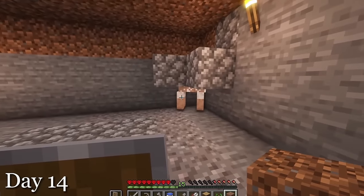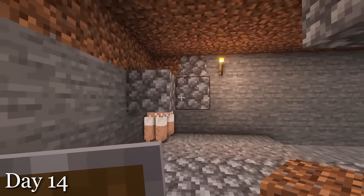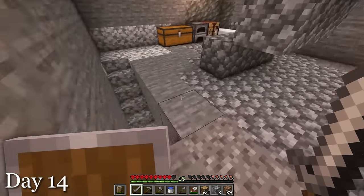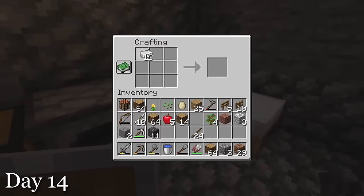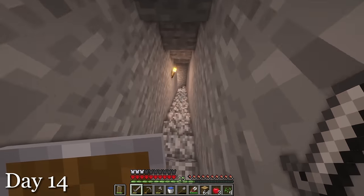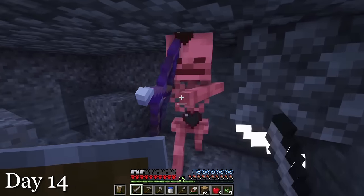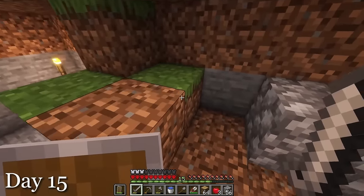I noticed the sheep wasn't regrowing its wool, which confused me, and then I realized it doesn't have any grass to eat. So I made a little staircase of dirt down to the sheep and moved it around a bit. It's not a permanent thing — I'll remove it once the grass spreads under the sheep. After that, I made an iron chestplate just for a bit of extra protection. At night, it wouldn't let me go to bed, but I couldn't find any mobs. So I checked in that water cave, and there was a skeleton there. The grass was spreading pretty fast, which was nice.